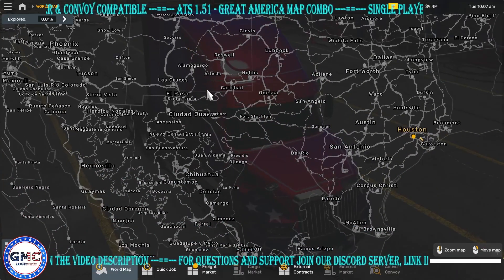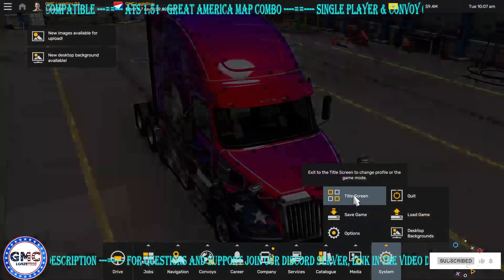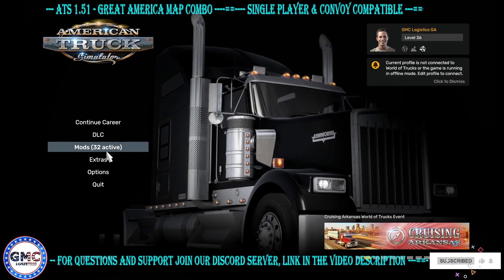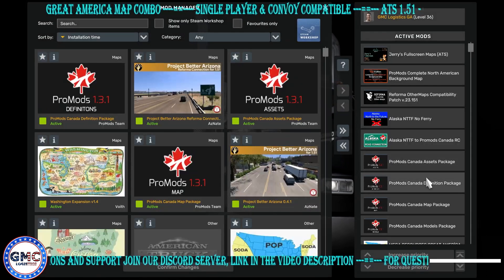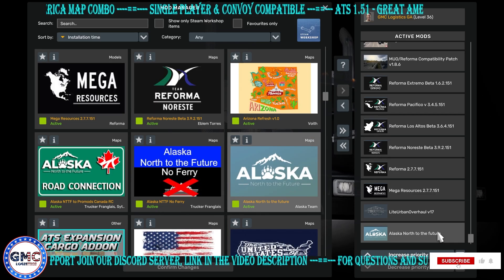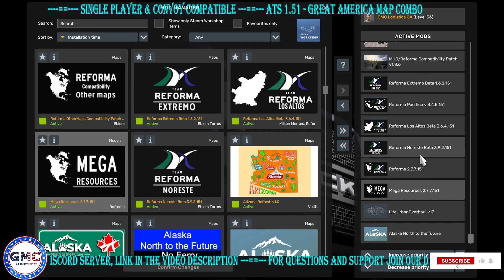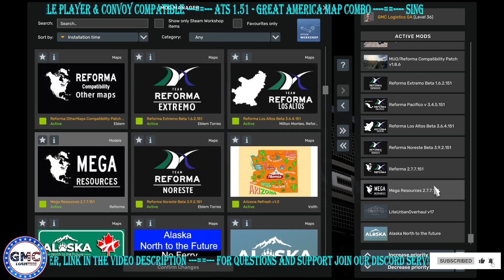To go back to the main screen, click on the Title Screen and confirm. Then go to your mods list — we have 32 mods here. The load order goes from bottom to top. We have Alaska to the Future — a one-time payment with free updates for life — then Light Open Overhaul, then Mega Resources. In this load order I have the paid version of Reforma, but there is a free version which includes only the two maps: Reforma itself and Mega Resources.